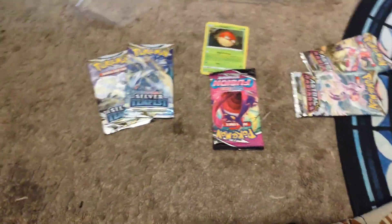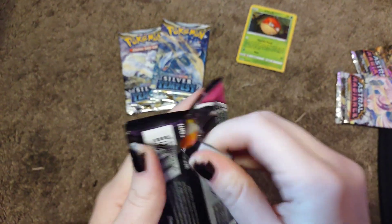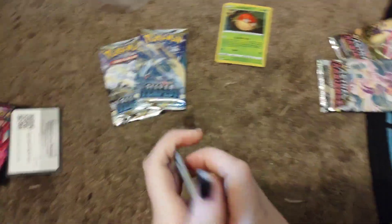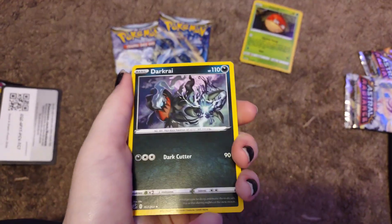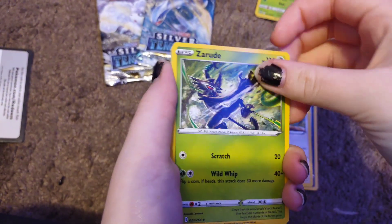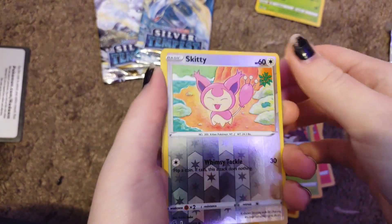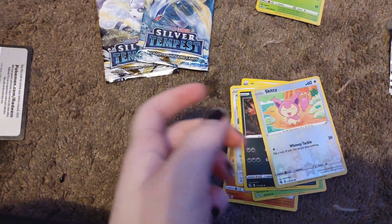I didn't think they'd have a Fusion Strike pack in there. I don't think I need much from Fusion Strike, but I guess we'll start with that. So we've got: Dark Rai, Delvaddy, Zarud, Skiddy, Slugma, Gligar, Cofagrigus, Tangela, Sage, reverse hollow Skiddy, Wailord, and Velvolt as our rare — unsure if I need that or not, but it doesn't hurt to check.